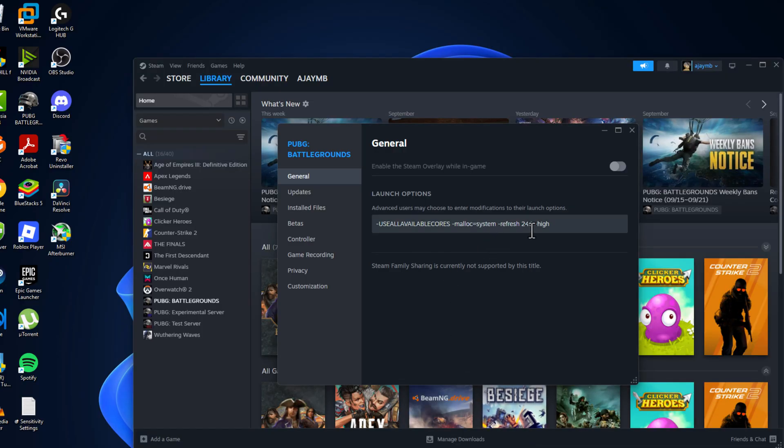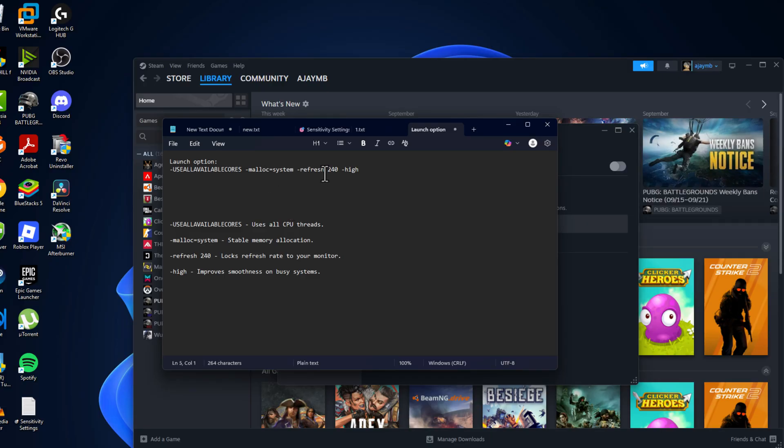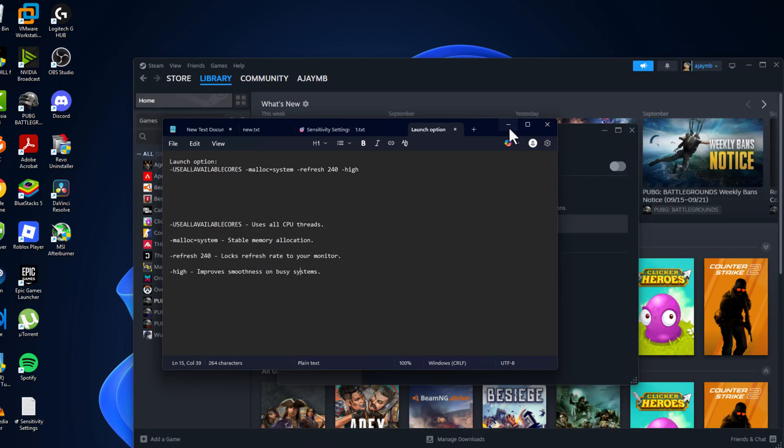You just need to type the refresh rate you have. For example, my monitor's max refresh rate is 240Hz, so I'm keeping the refresh rate to 240. You can set it to your monitor's refresh rate. This will use all CPU threads and stable memory allocation, locks the refresh rate to your monitor, and improves smoothness on a busy system.